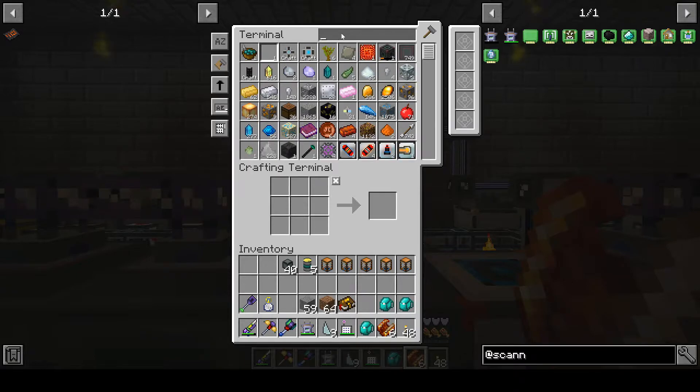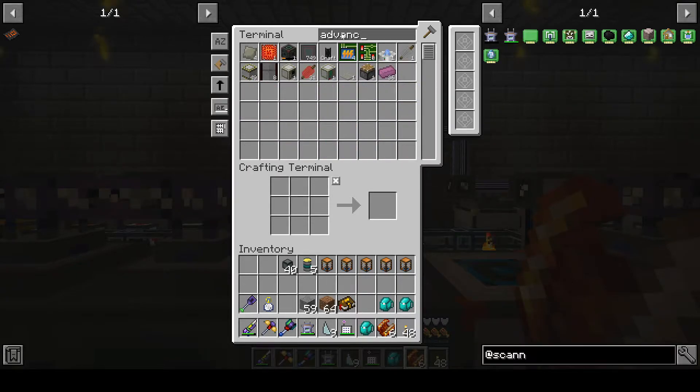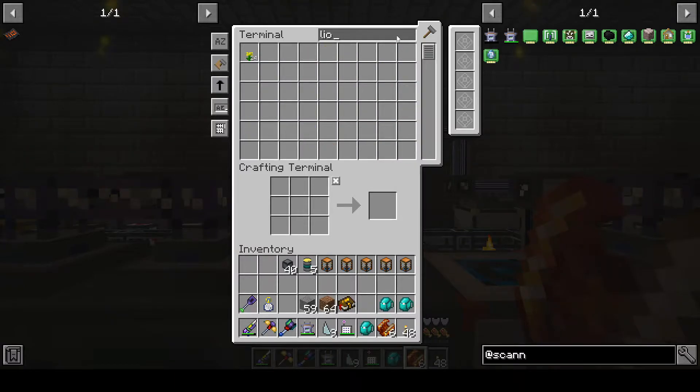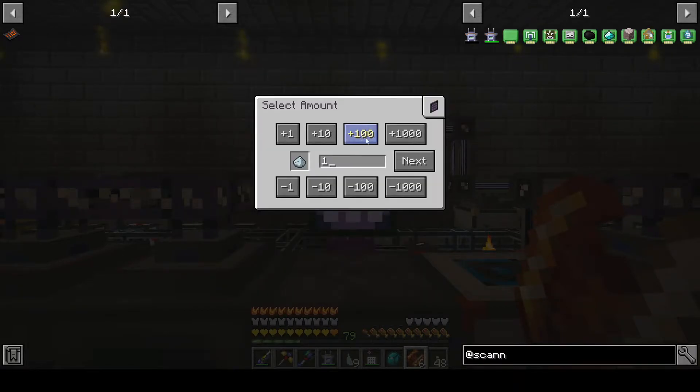749 advanced plating — and I think I need a bare minimum of around 760 or so. So I was real close. But now how much lithium do I have? 81. Double it, that's 160. We are good to go.